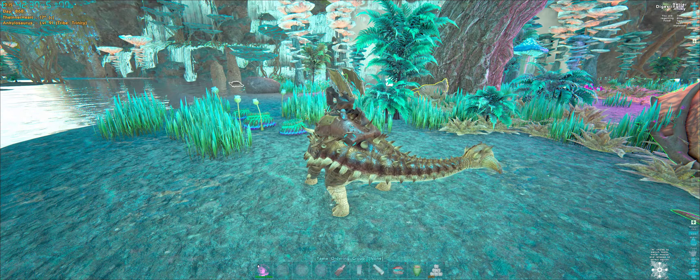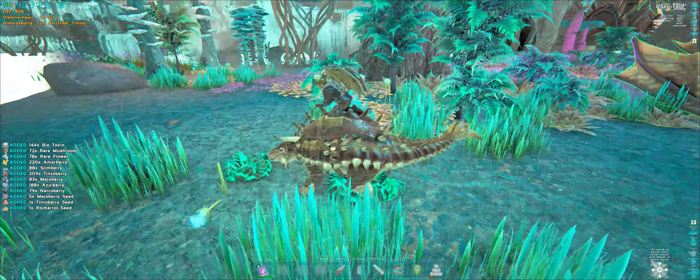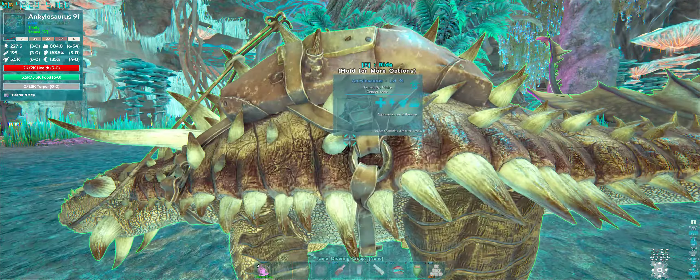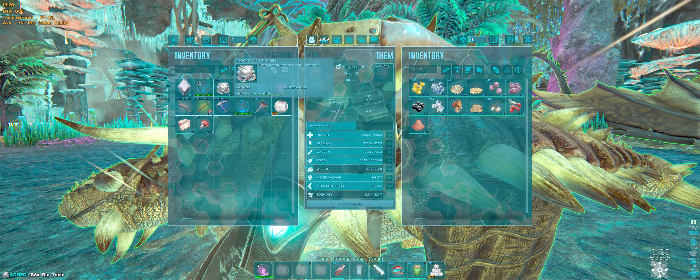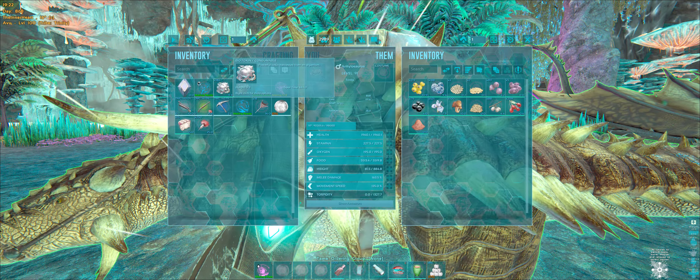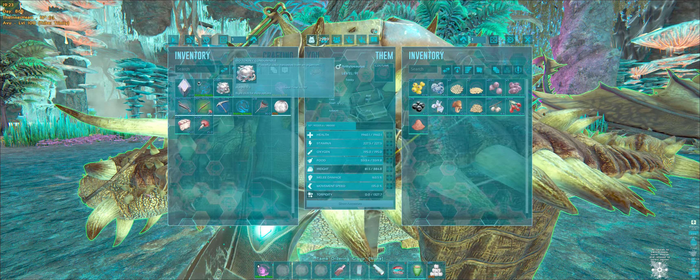We'll get the rest over here — you can see it's extremely easy, no danger. That's four or five and we've got 186 biotoxin. Now considering it's three biotoxin to make one shocking tranq dart, you've got something like 60 darts just from that one cluster there.